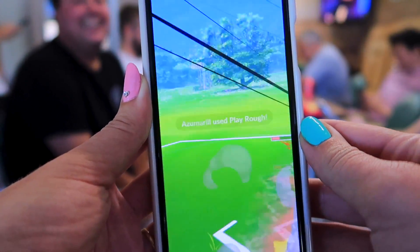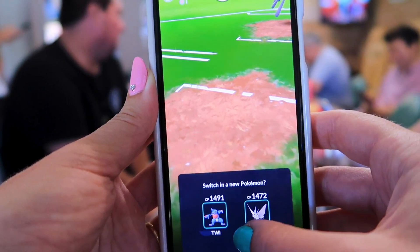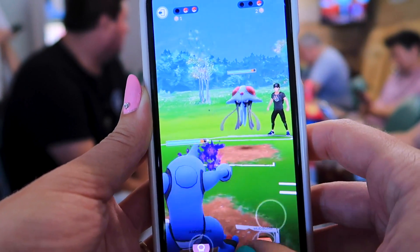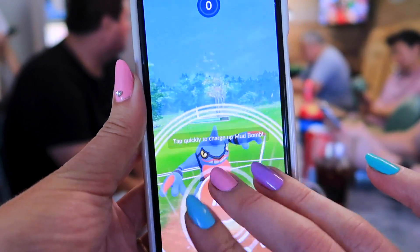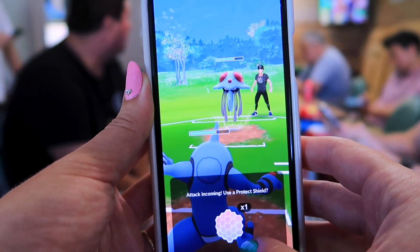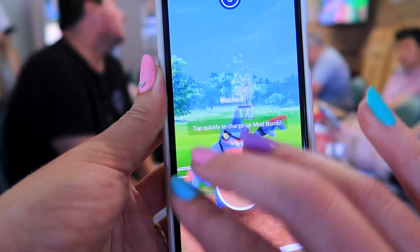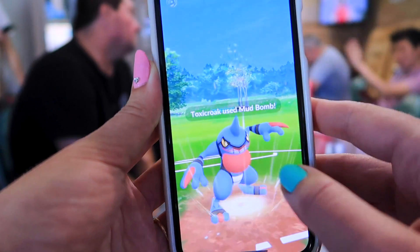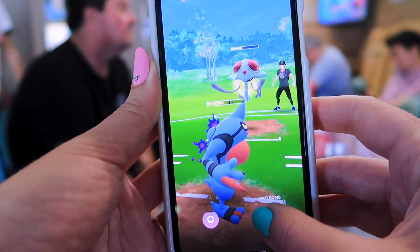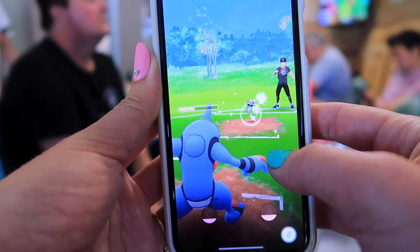Just trading blows back and forth, shielding, not shielding, praying I was going to outlast that Ice Beam — which I did — allowing me to get off one more sneaky charge move. Taking down his Azumarill. Then Tentacruel comes in — my brain is trying to process what Tentacruel is weak to. I want to go in with Mud Bomb to take care of business. He shields, which is obviously a smart choice. Hoping I can get the next charge move off quick enough. He blocks again — I'm in the stress zone. Thankfully he's out of shields. Super effective Mud Bomb takes down Tentacruel, and that is a win for the first of my final matches.